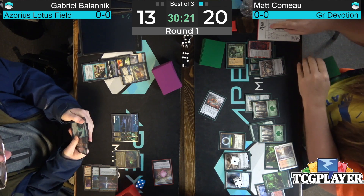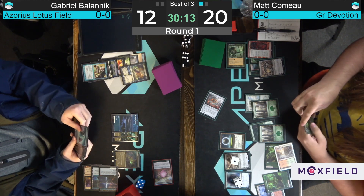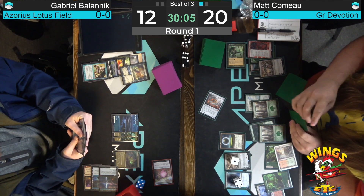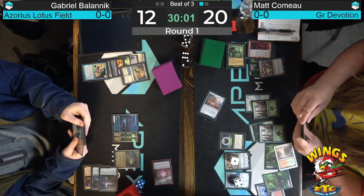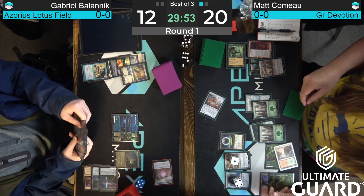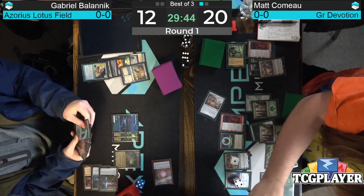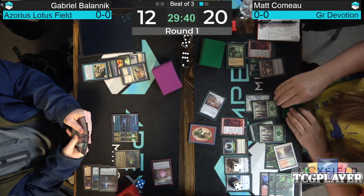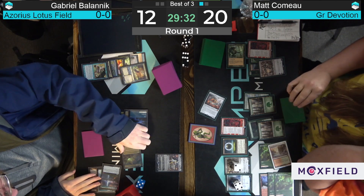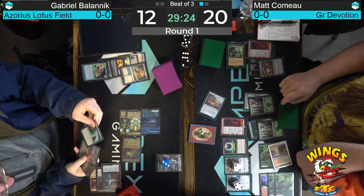Attack for eight — Bolanik goes down to 12. Bolanik still looking at that Narset's Reversal — if it gets to be cast on Storm the Festival, it'll look at the top five and nothing comes in most likely. Another land for Como. Taking damage off Car Pollution Forest — going for Fable of the Mirror Breaker. No counter spells, it resolves. Basically Farewell or bust, and Bolanik may not have access to two white mana. But here's Wandering Emperor, likely to exile the Cityscape Leveler. Bolanik could have done this in combat but was afraid of Storm the Festival and chose to hold up Narset's Reversal.